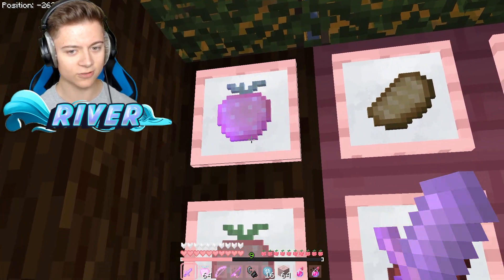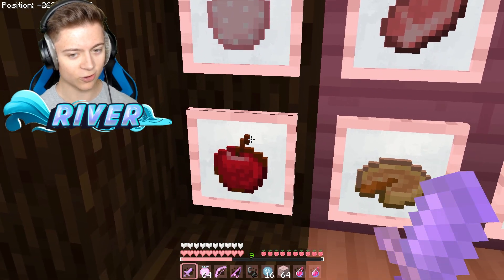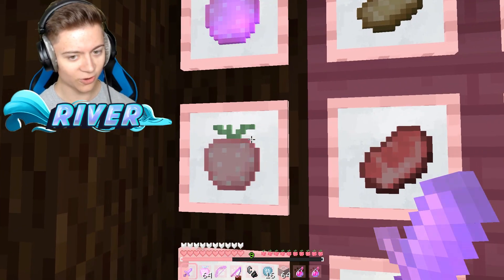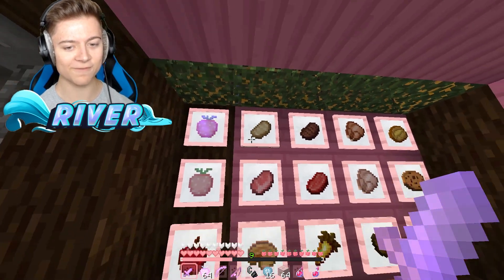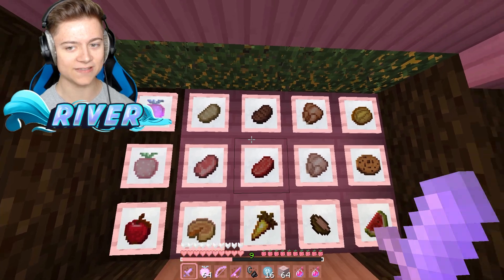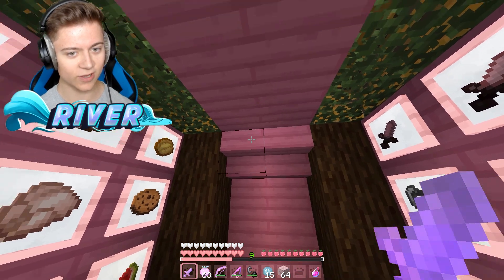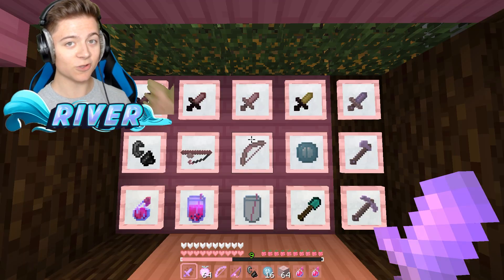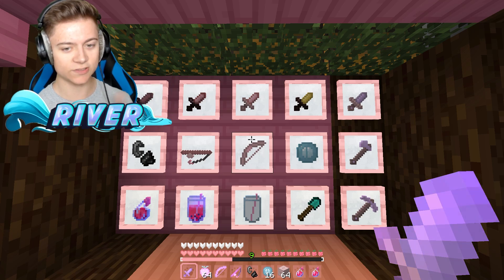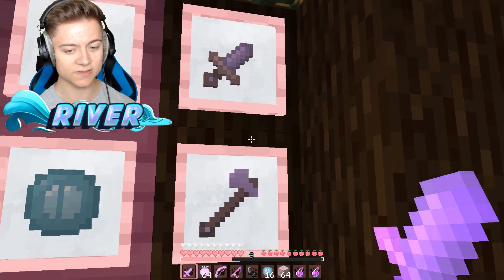The golden apples basically look like pink strawberries. The normal apple is just normal, but the golden one and the enchanted golden one are custom. The food and even the wood in this pack is actually pink as well. The creator definitely went all out with the details — a lot of stuff has been switched to pink.